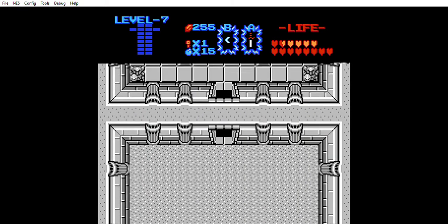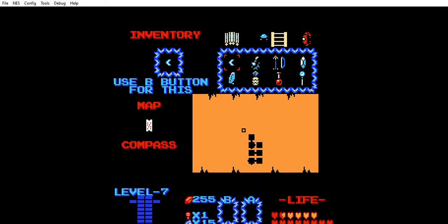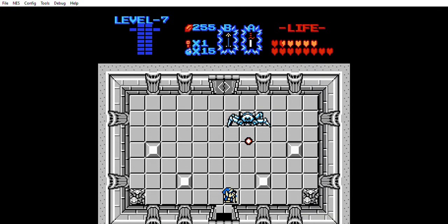Hi, and welcome back to The Legend of Zelda: Awakening of Onyx. In the last video, we found our way to Dungeon 7. We started making a little bit of progress, but we haven't really found anything here yet — no dungeon item, no heart container, no crystal skull yet.